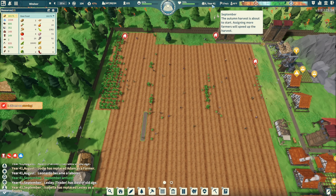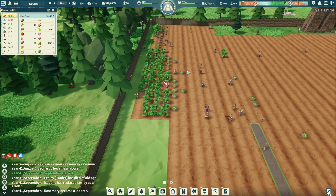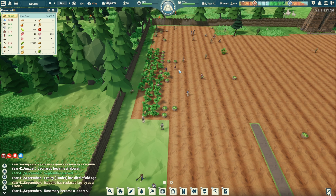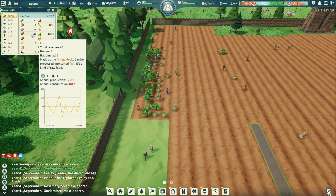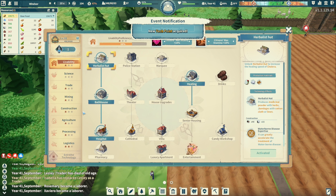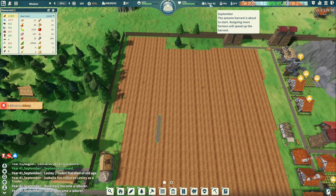18,000 food and we are in September so we might still lose some of this with all these people. We added a bunch of fishing docks so we should have more fish. Annual production is 2,100, consumption is 1,800. All of our food is green. Tech point - I'm not gonna use that right now because I don't know what to put it on. Eventually we'll get fishing ponds and then we'll have plenty of fish. We got it all perfect - 22,000 food.